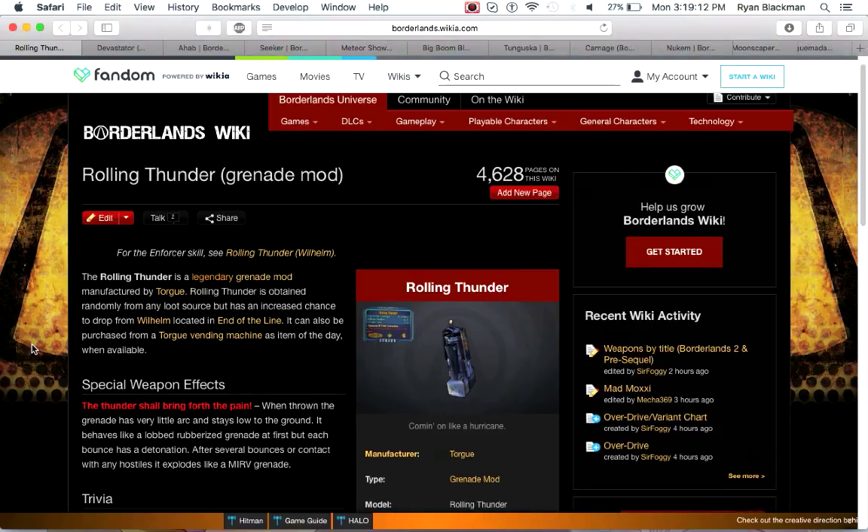Next up is the Rolling Thunder, which unfortunately makes the Bonus Package look even better by comparison. The Rolling Thunder is a rubberized grenade — if you're familiar with rubberized grenades, they're really hard to aim. However, every time the rubberized grenade bounces it explodes, kind of similar to the Boom Puppy. After several bounces or when contacting an enemy, it explodes like a traditional Mirv grenade. This isn't really worth farming for, however if you're killing Wilhelm during the story and he happens to drop one, pick it up — it might be worth using for a level or two.